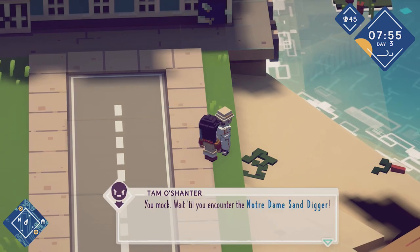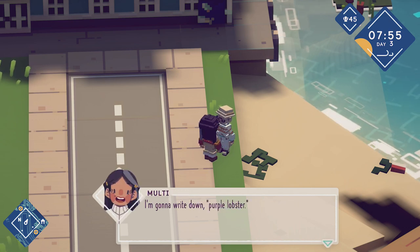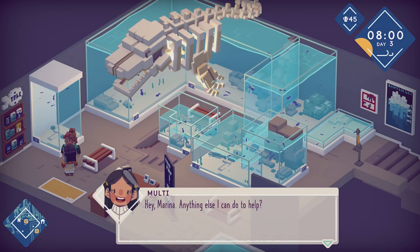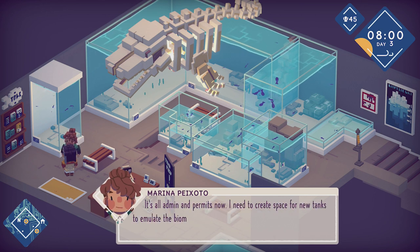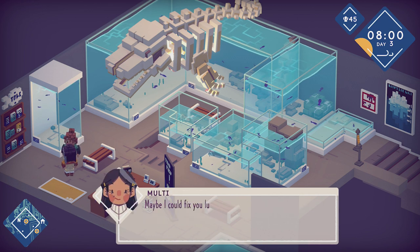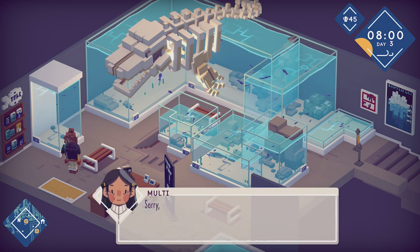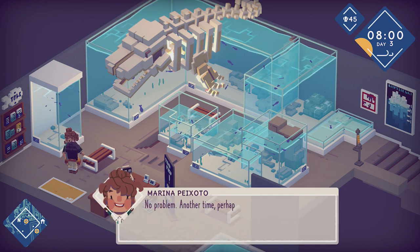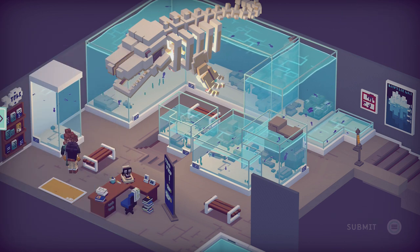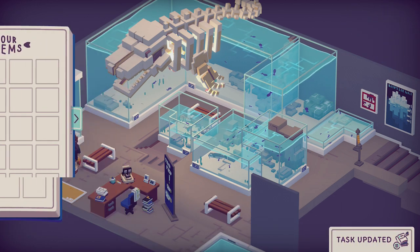Hey Tam, how's it going? Any tips? Wait till you encounter the Notre Dame sand digger. I'm going to write down: purple lobster. This is the aquarium — I do have some fish to donate. I need to create space for new tanks. I've got to make her lunch — grilled octopus. I can't make that, I'm afraid. We're going to donate ocean fish and striped nibbler. Let's write up some notes — you can give them gifts, like the dishes they asked for.